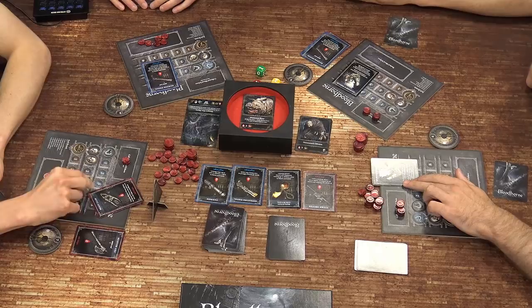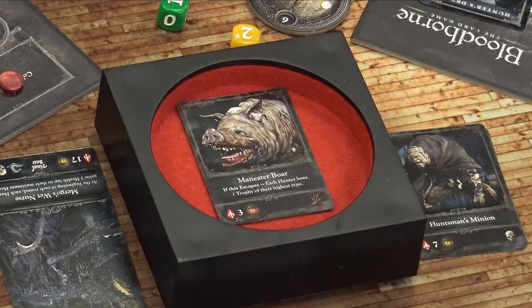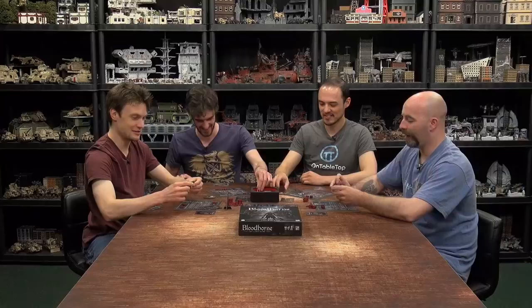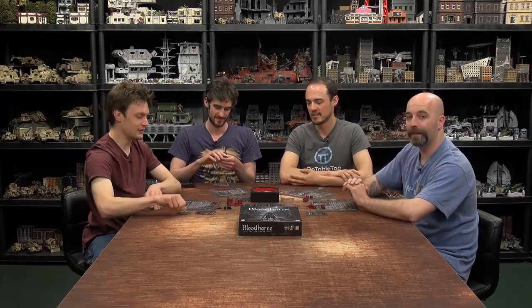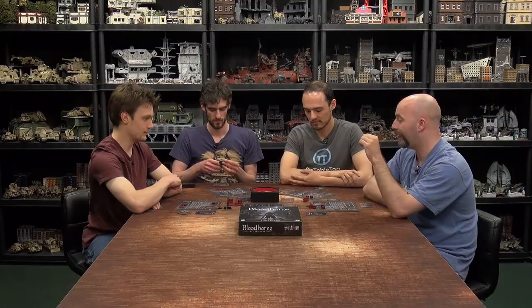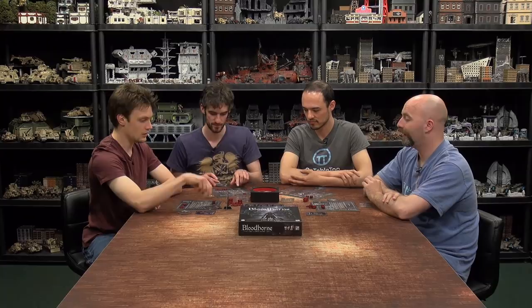The red die rolls one plus four — five damage total. Two damage each for Justin and Colin. Fortunately Sam checks his blood total — he's on six, Ryan is on seven, so Sam gets to go to the Hunter's Dream as well. Sam then attacks for two damage, murdering the Boar. Both Sam and someone else get a trophy. We all heal one for the effect. Myself and Colin are going to the Hunter's Dream.